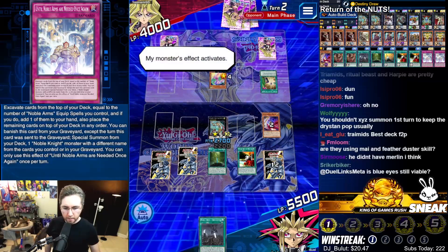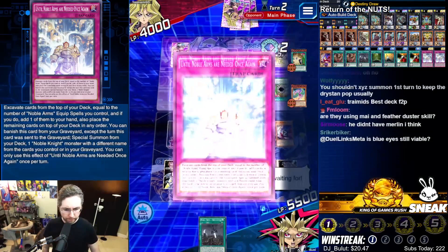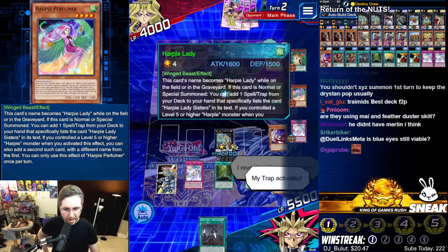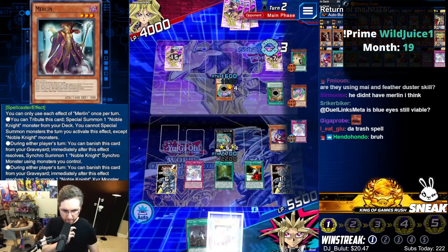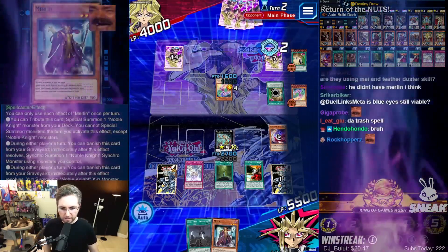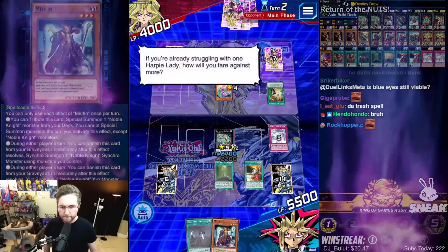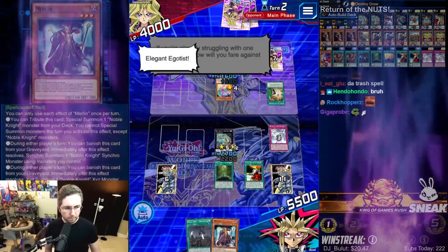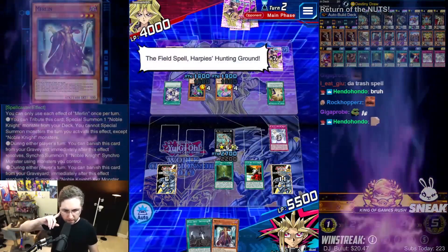Wait, you hit the wrong card. Bro, what the hell? We're going to pop him — we are going to pop him. Oh, this is going to be great, this is going to be glorious. Yes! How will you fare against more? Elegant Egotist — swoop in, Harpy Lady. The field spell, Harpy's Hunting Ground. Harpy Lady.